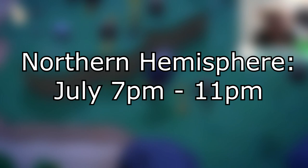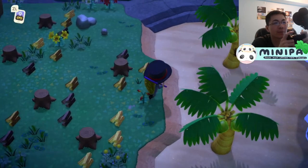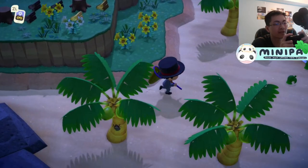I recommend hunting in July between 7-11pm for the Northern Hemisphere, and in January between 7-11pm for the Southern Hemisphere. This is not the spawn time — it's just the recommended times for the best spawning pool. While you can hunt for these beetles on your own island, I personally suggest finding Nook Miles tickets to get to Stag Island.